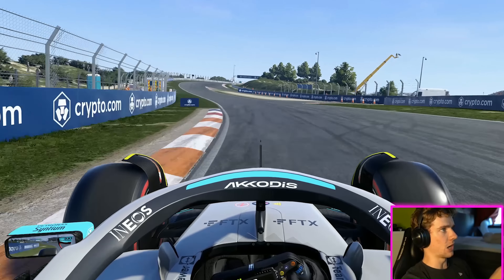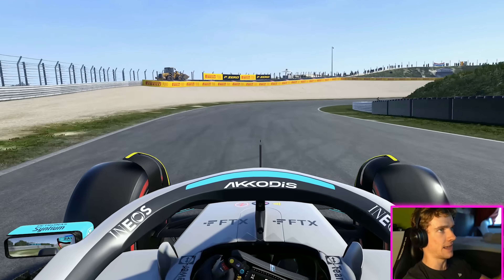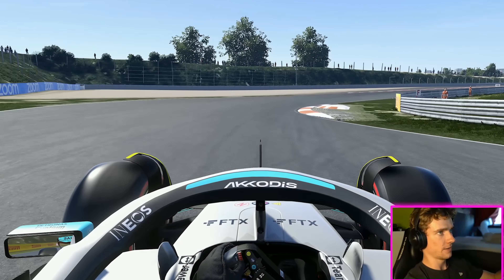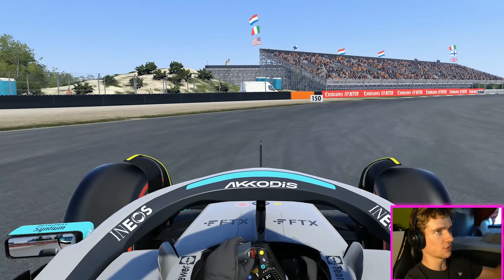Now the next few corners are all easy flat. Schuyfla coming up — a very fast right-hander. Keep it in seventh to keep the minimum speed up, and then down to sixth for the next right-hander. It's a very long right-hander, so the front left will be screaming.